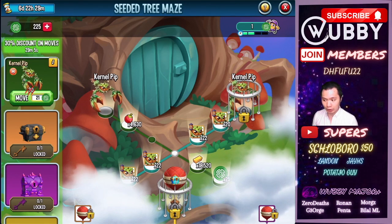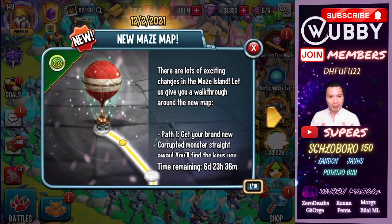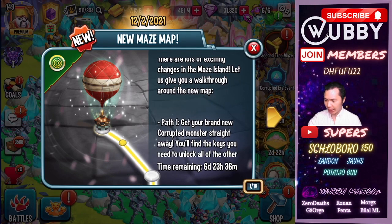Colonel Pip is pretty good — he is a Megatron killer. Welcome to Wubby Gaming, the place where gamers grow. There is a new maze map, so let's see what's happening. There are lots of exciting changes in the main island, so let me give you a walkthrough of the brand new map.